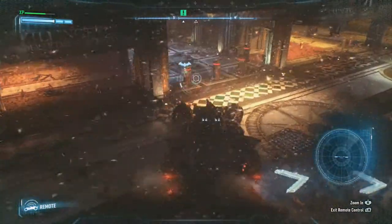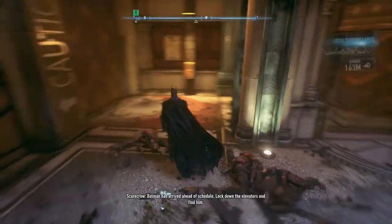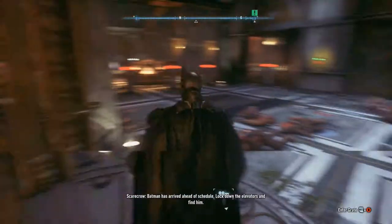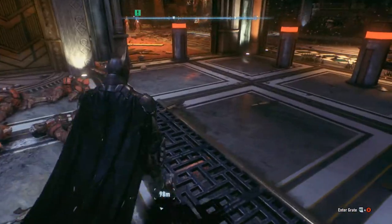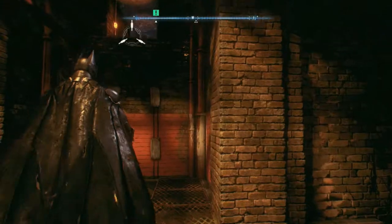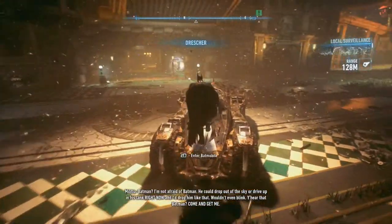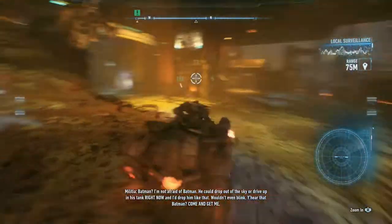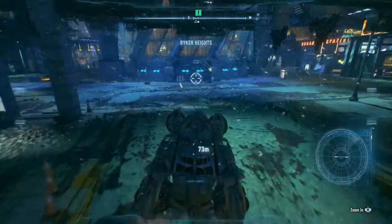All right, I think I got all of them. Now we're in the clear. I'm not sure where we need to go now. Can I open this elevator? No, I can't. Let's see what this does — that doesn't do anything. Where am I supposed to go? Am I supposed to go back on the ground? All right, now we're going to get out of here — it took me forever to figure out what I needed to do.